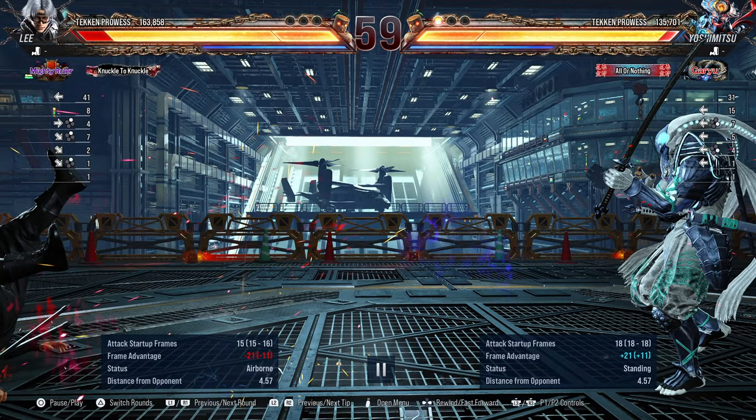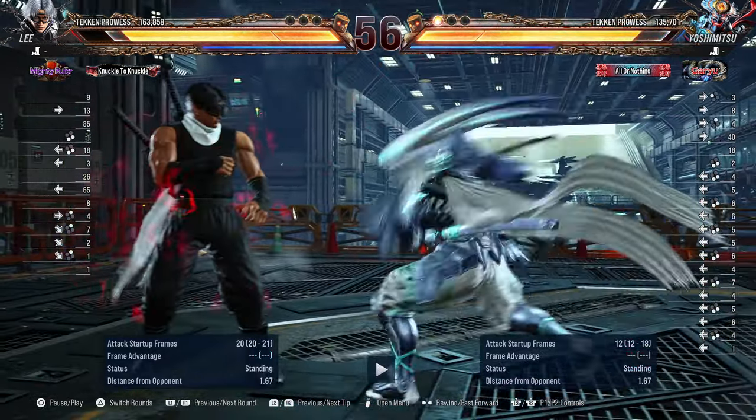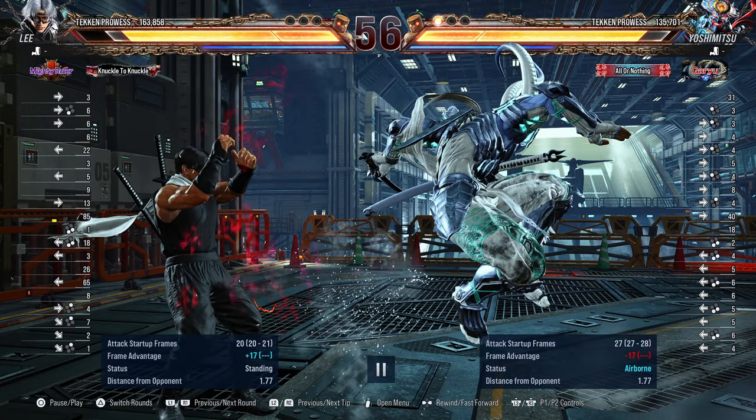Nice choice going for forward 4s — you assumed Lee was going to press buttons, and he tried a down forward 2 but didn't get it. I have to advise all my Yoshi companions: don't go for your forward forward 3+4 into 1+2 setup or that string. It's not smart — at this range they're likely going to see it coming a mile away. This move is very gimmicky. At this level it may work against some opponents, but don't make it a habit. It's very unsafe — minus 17.